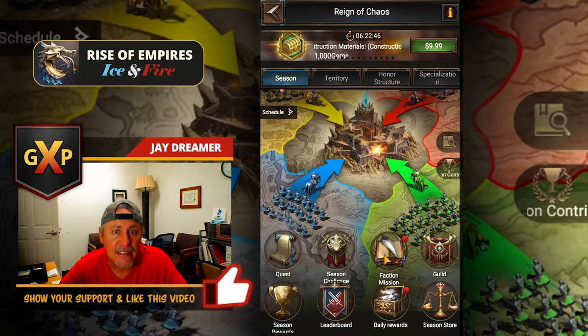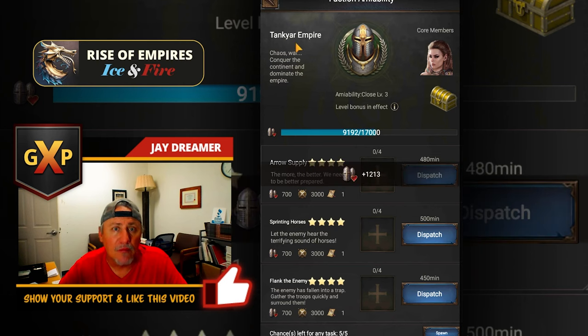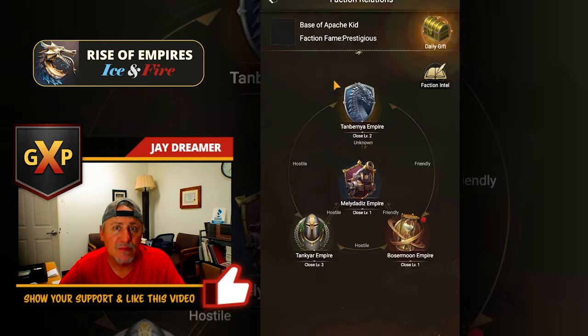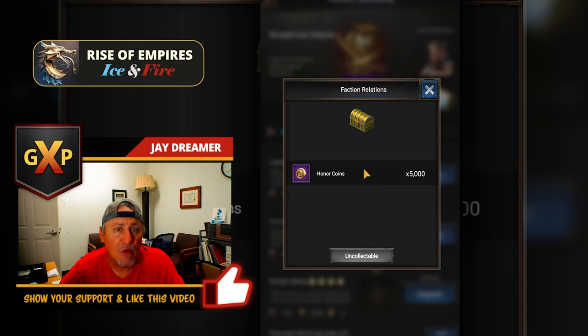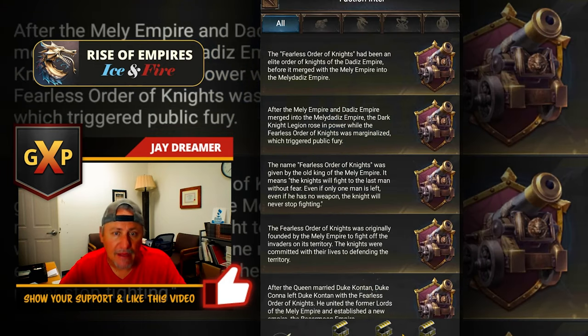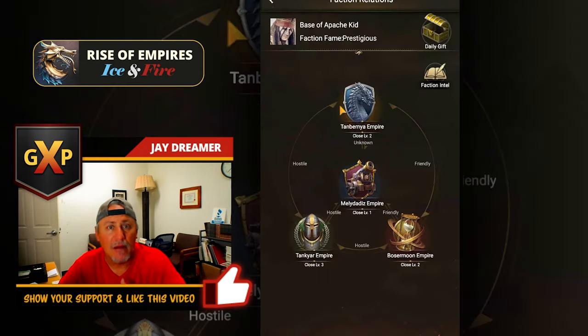We are coming towards the end of the season, and basically I've been focused on completing my merit. All of my merit has been collected and I've maxed out the merit. Now I'm trying to make sure that I keep going and getting as many honor coins as I can from each section. All of these are now completely open — the faction intel is complete. Now I just have to focus on getting whatever I can as far as honor tokens out of the merit system.